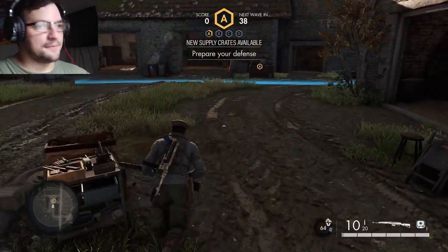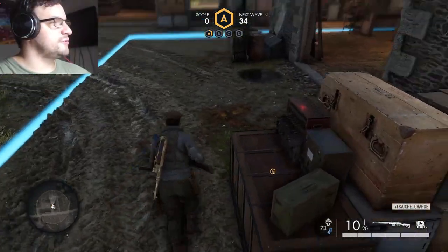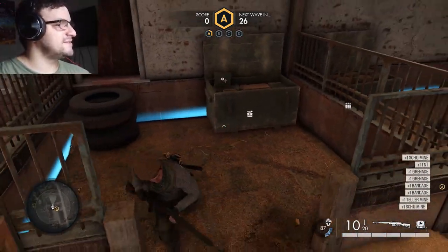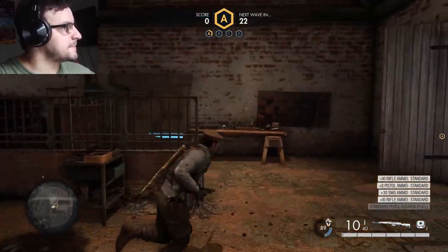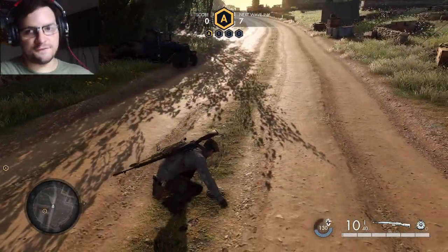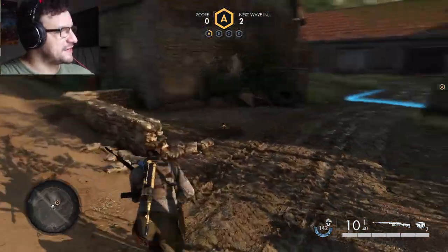This is Command Post Able — the first command post out of four. What you're going to want to do is pick up as much equipment as you can possibly carry. This equipment can range from teller mines, med kits, TNT grenades, whatever you need to fight these Nazis. For my prep, I want to start laying down mines. Sometimes I like to place them in the roads because there are vehicles that show up — armored vehicles, jeeps, or motorcycles.